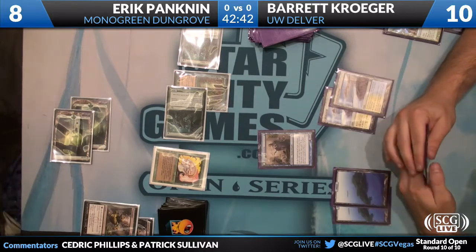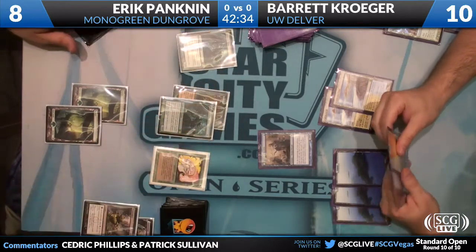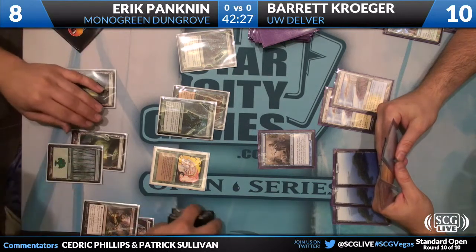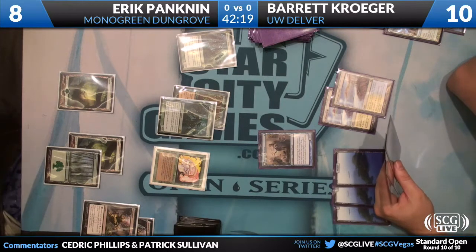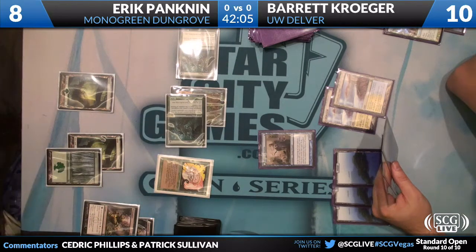One of the advantages to the Delver deck is that he can sit here and act like he's got a lot of decisions to make — bluff that sort of thing. The Dungrove Elder with Rancor is coming in no matter what this turn. It might stave off the 2/2 Dungrove that can't be a 3/3 now because he played a Forest, and the Llanowar might keep those guys at bay, which will give him potentially some sequence of draws to win this game. But I'm sending in the squad here — the game's not going to go on for enough turns where holding back your Dungrove Elders is going to matter.